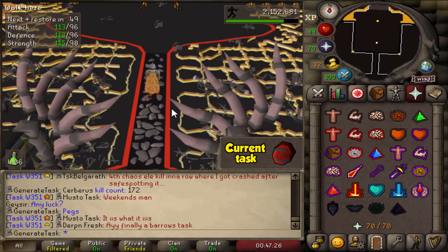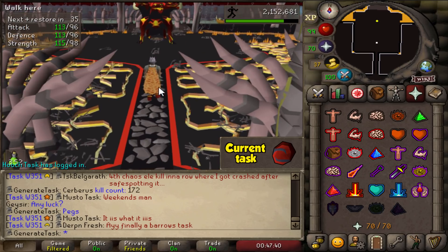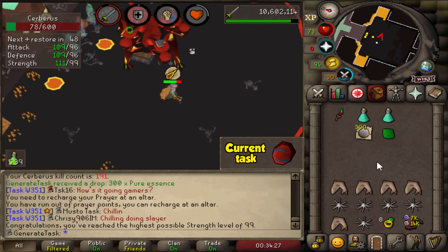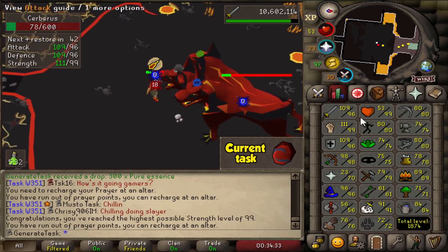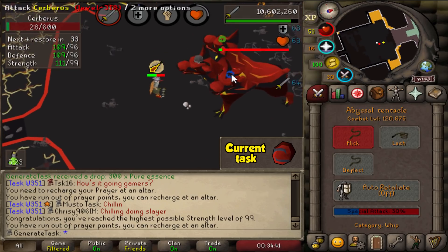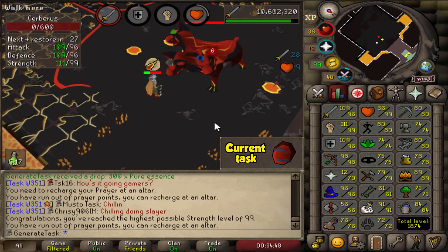Here we are again — starting with 172 kill count. We need to get the Primordial Crystal, the Eternal Crystal, or the Smoldering Stone to complete the task, and maybe we'll get the pet or the jar along the way. There it is — 99 Strength at Cerberus! I almost missed it, but I saw the bar change on RuneLite. 99 Strength — second 99 on the account after hit points. We now have the trimmed skill cape. We can now switch to accurate forever until we have 99 Attack as well.